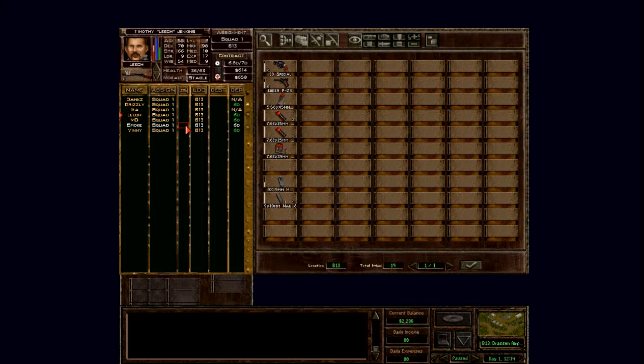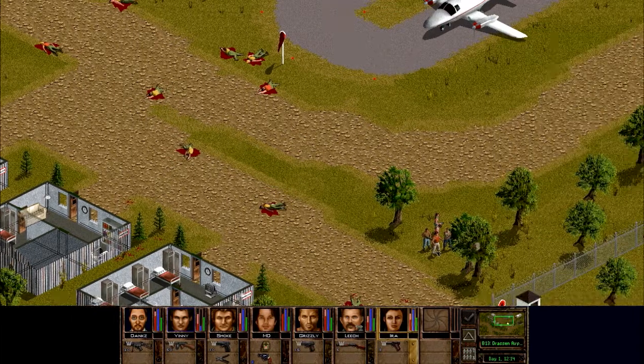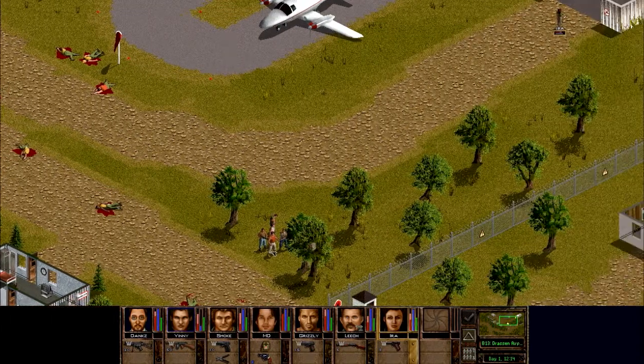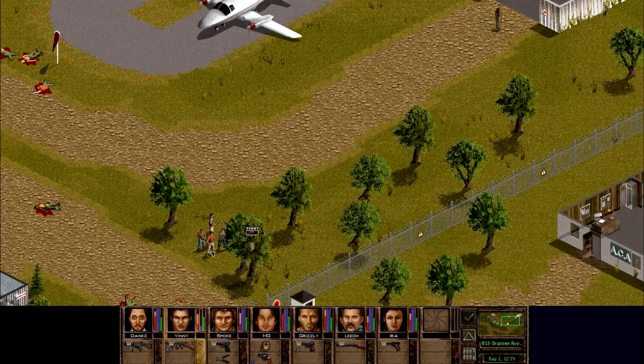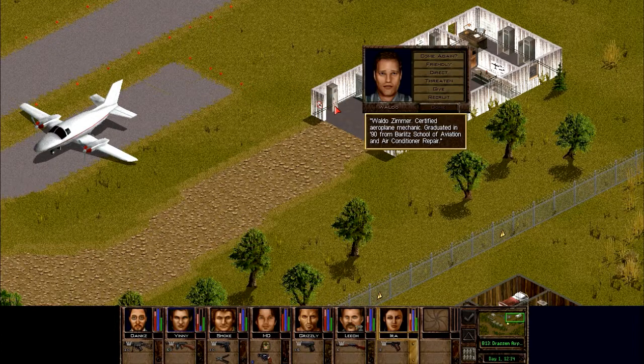I gave Leech the pistol that Smoke or Grizzly had - someone had that pistol that jumped constantly - but right now we don't have any other option here. Let's go and talk to this guy, because why not? Waldo Zimmer, certified airplane mechanic, graduated in '90 from Barlet School of Aviation and air conditioner repair.